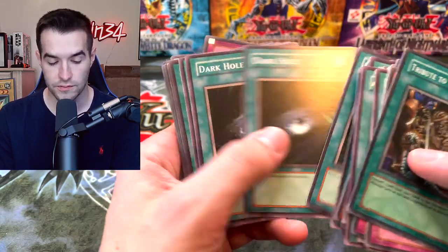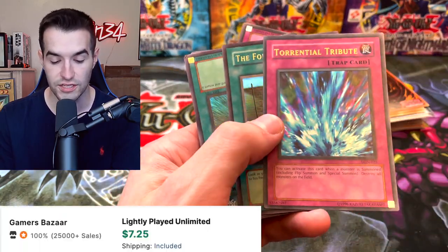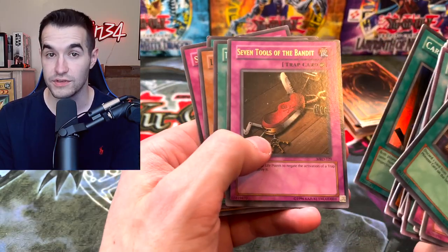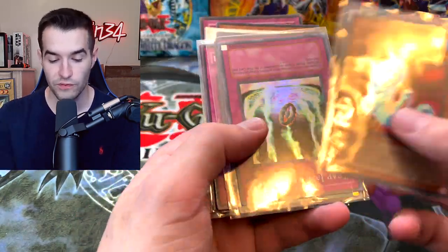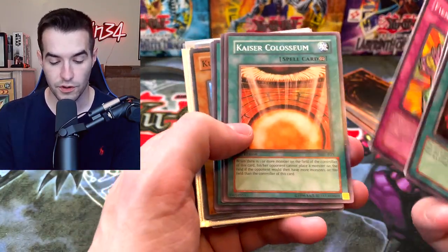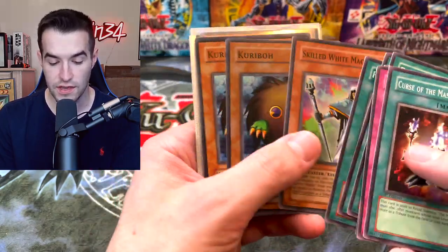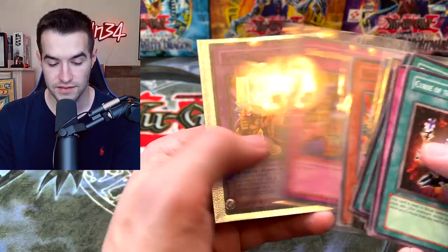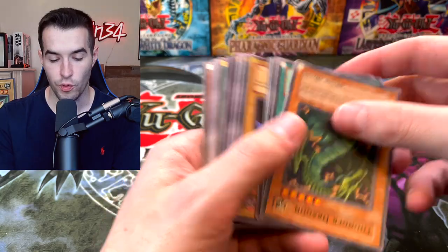Nightmare Horse — getting more into the starter deck commons. Here are a couple more foils — Messenger of Peace, Goddess of Whim, Torrential Tribute — that's a pretty big one right now, always a very good card. Seven Tools of the Bandit, a little bit shifted, which is cool. Spellbinding Circle, Revival Jam with the sleeve treatment. Trap Jammer — that's a reprint. Kaiser Coliseum — very annoying but also very good. Final Countdown, Skilled White Magician, Kuriboh, the School Sheep, Manju of the Ten Thousand Hands, Skilled Dark Magician, Relinquished — gotta love that card.